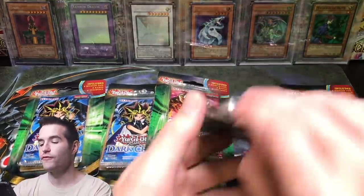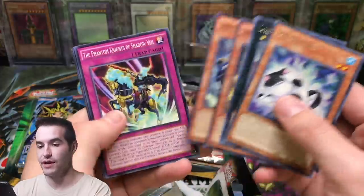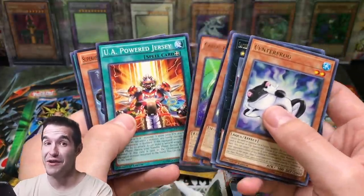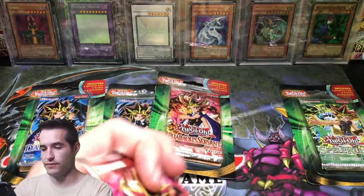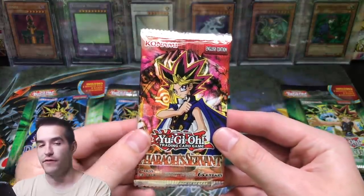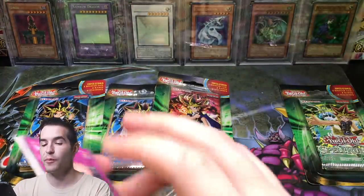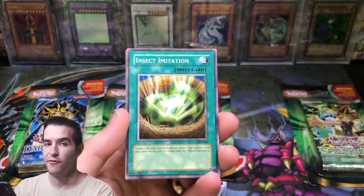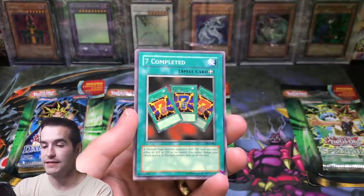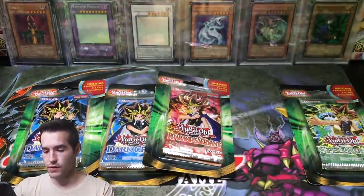Let's go into Pharaoh's Servant and see if we can pull Genzo. You guys are probably like, yeah he's gonna pull Genzo again because I always seem to pull Genzo, and I'm totally okay with that. That was not good. Pharaoh's Servant — also by the way, I've never pulled a Buster Blader. You can go check out that 24-pack of Pharaoh's Servant booster box we did recently. Seven Completed, Morphine Jar number two, Solemn Wishes — nothing in that one.